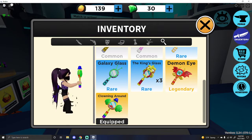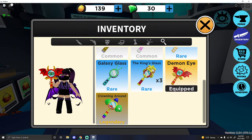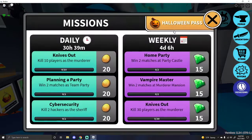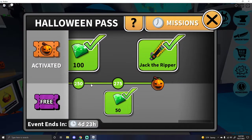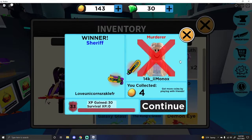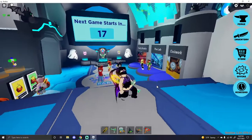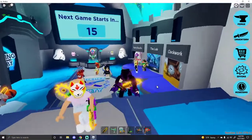Should I use the clown or this one? Let me look at this Halloween pass again. The demon eye is from the paid side, so I think I'll use this — anyone can get that other one.